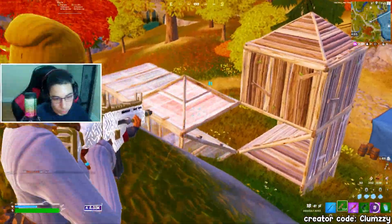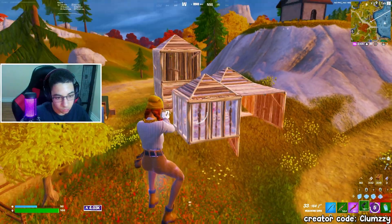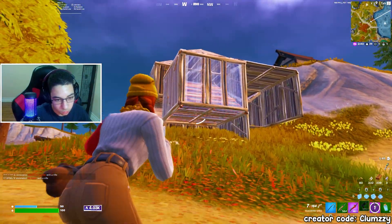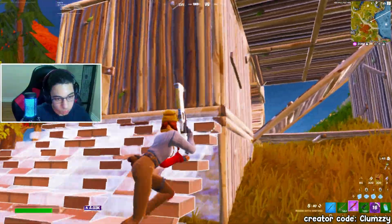Here's another example. Before the fight even starts, I manage to break this player's shield, giving me the advantage in the fight. I push and apply pressure so he can't heal, and just like that, this guy is under 50 HP. Once again, I continue to apply pressure. However, he managed to hit a nasty shot and now it's anyone's fight.